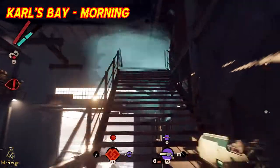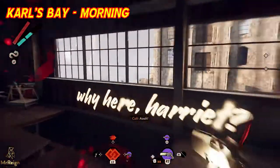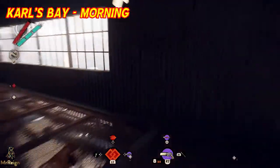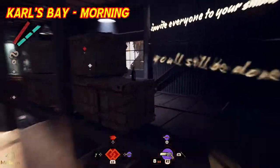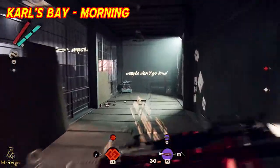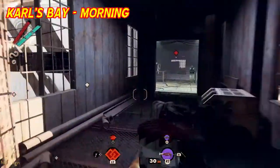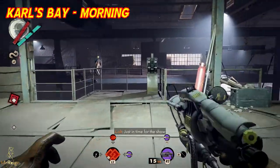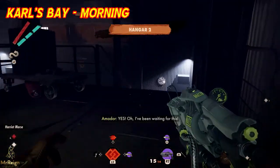If you manage to do it stealthily, you can walk up right behind her in her office and take her out easily. On this run she came looking for me — just shoot her three or four times then shoot the ground next to her and she will die from the toxic gas. There is a timestamp in the description if you want to jump to the other run or the actual location.